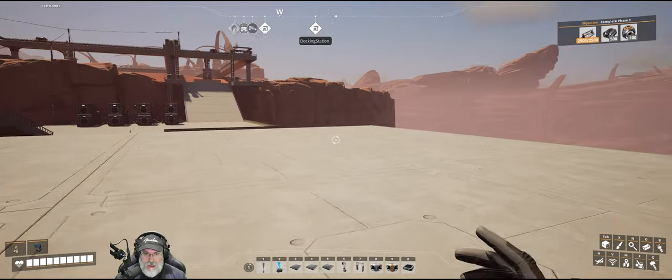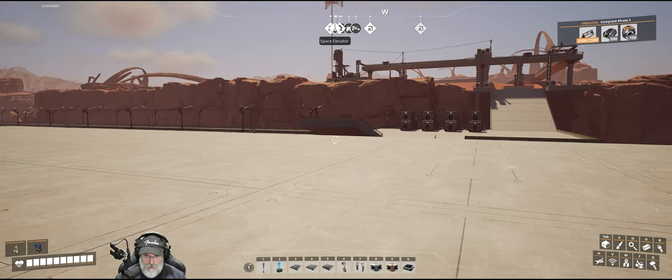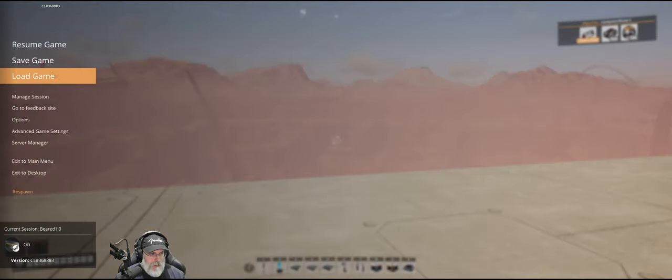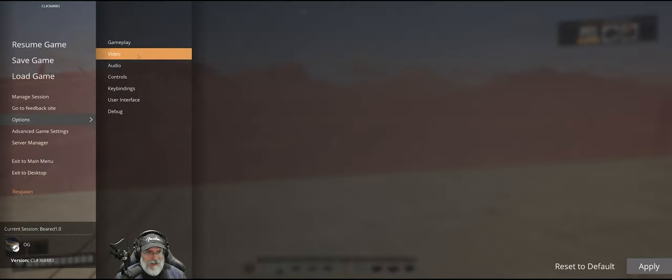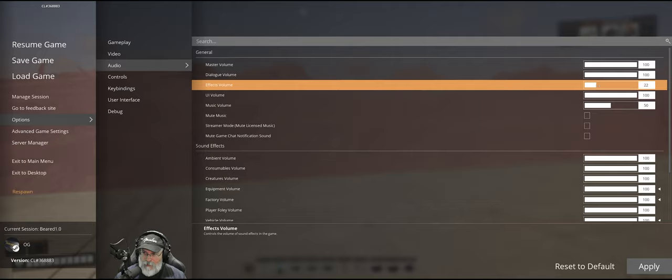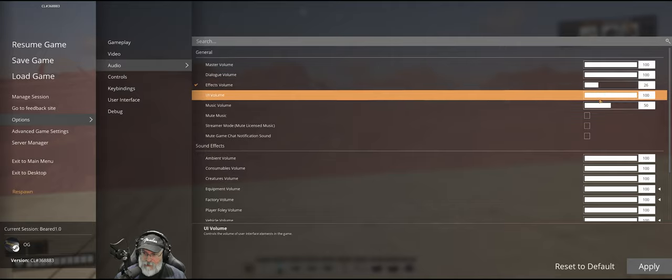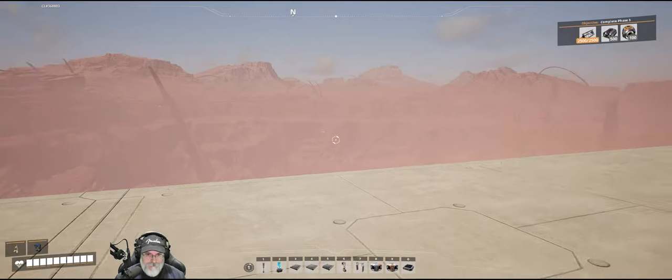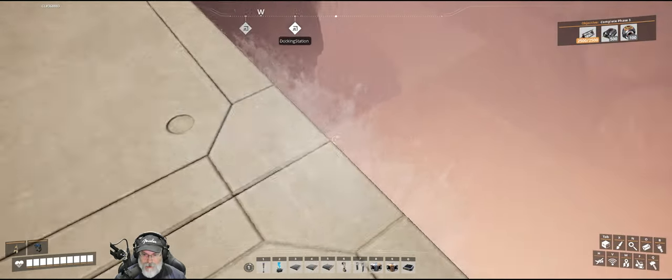I don't even know where to start — there's a lot of stuff to talk about, a lot of stuff to show you. The first thing we'll do is turn down the sound, because we're right next to a waterfall and it's really loud. Let's just turn the effects volume down so I can hear myself think here.